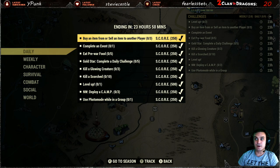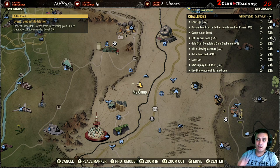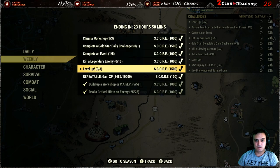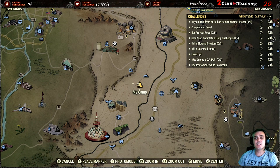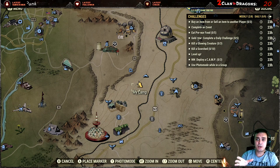I have all the dailies pinned on the right. I'll skip the weekly challenges — level up three times — since I'm already rank 100. For buying or selling an item from another player, the easiest way is going to another player's camp that has a vending machine set up and buying a single bullet. You need to complete three transactions, so buying one bullet three times is the best approach.